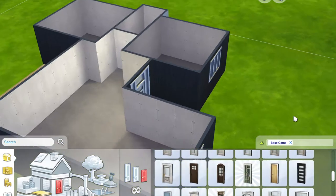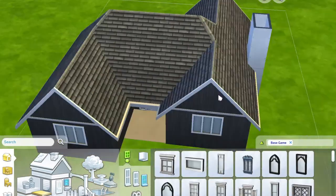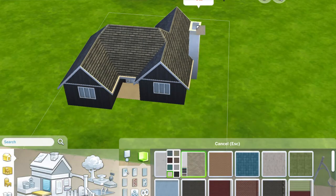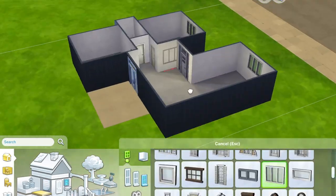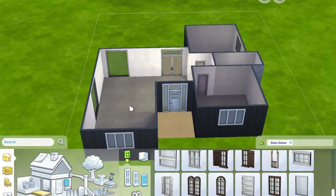I also forgot to mention this when talking about roofing, but your doors for the most part should also match your roofing trims, and so should any fencing. The little fencing I use also matches the trim, which really pulls it together. Are these even tips, or am I just super picky when I build? I have no idea. I hope this is helping someone.